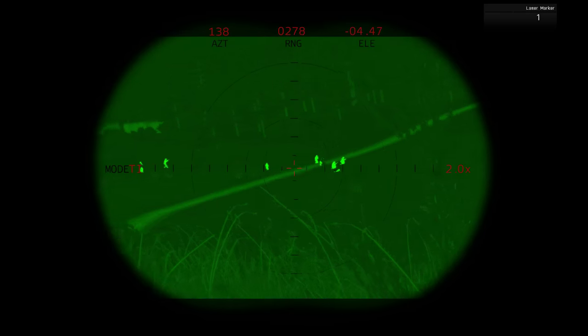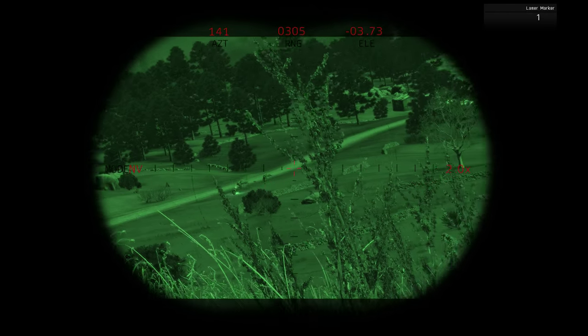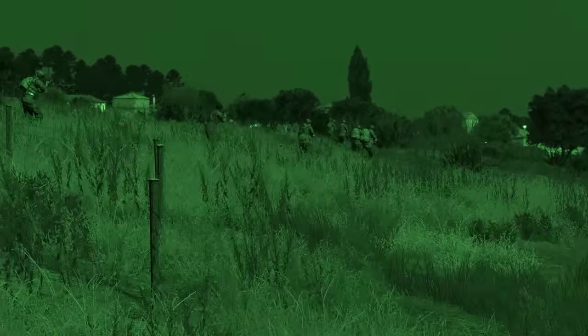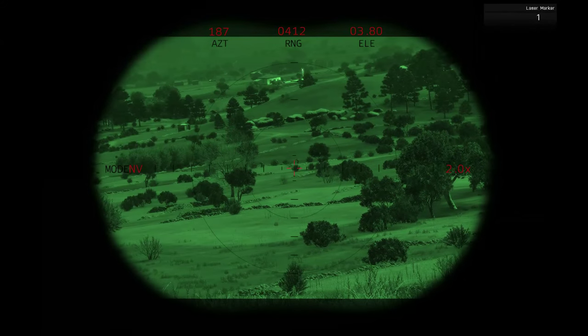Likewise, remote cameras can be used to observe from unexpected positions, including outside of the defended area. A remote camera placed outside of the defended area can allow the defenders to observe an attack from the perspective of the attackers, giving a unique view of the enemy's efforts and making it easier to spot the approach of flanking elements.